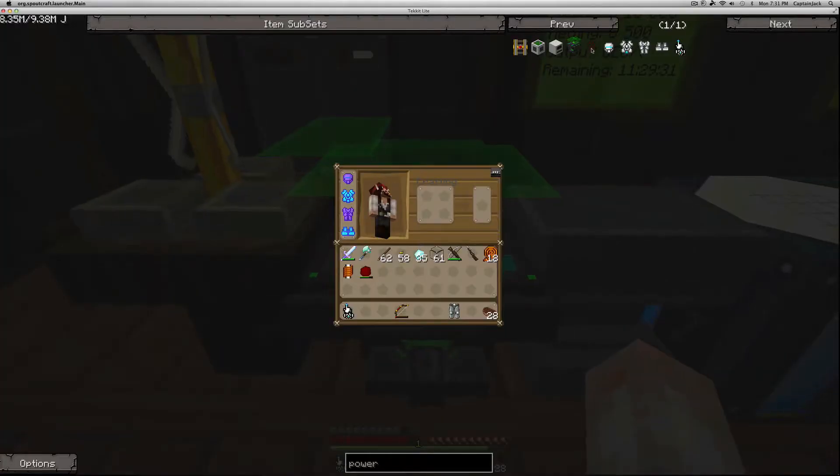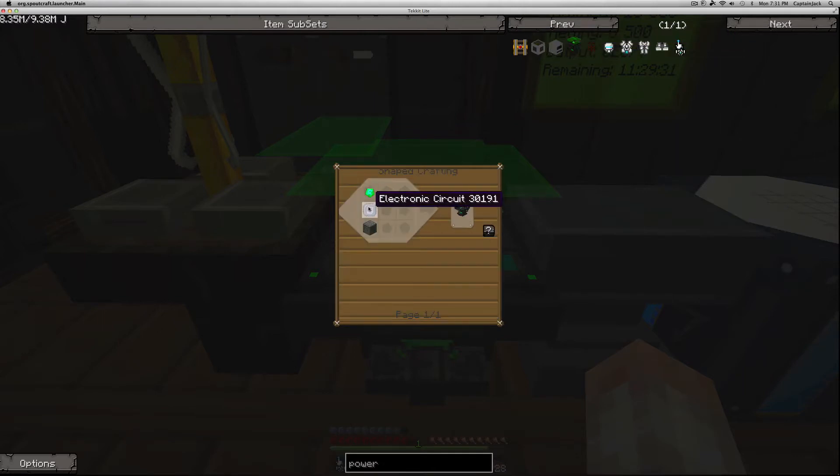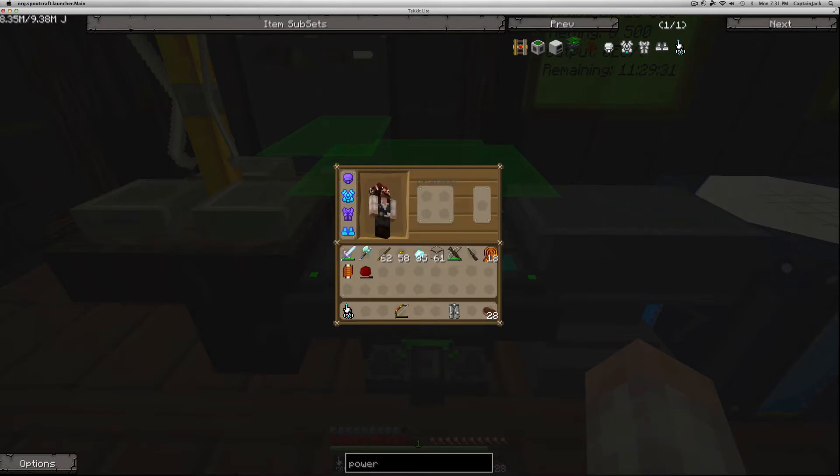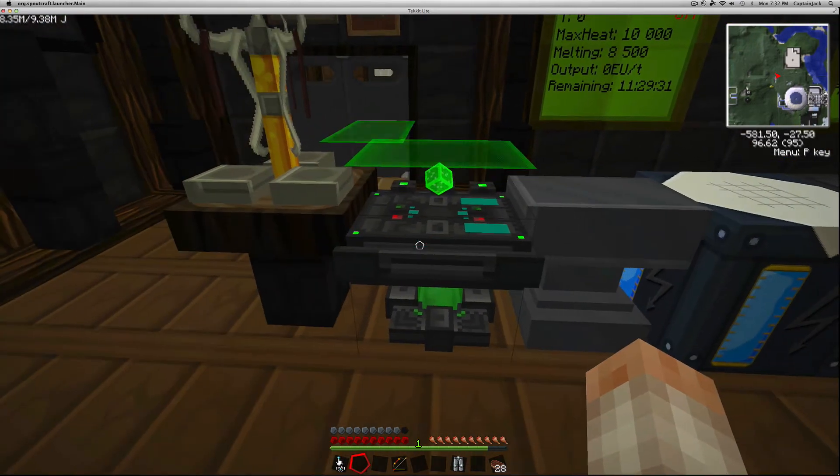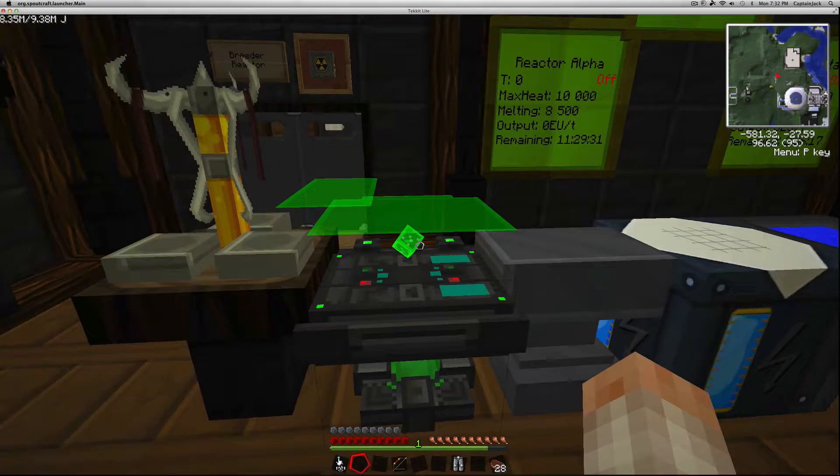The first thing you're going to need is the power armor tinker table, and it's easy to make. All you need is a machine block, an electronic circuit, and one of those special emeralds. Once you combine those, you can place that on the power armor tinker table and you're almost ready to get started.